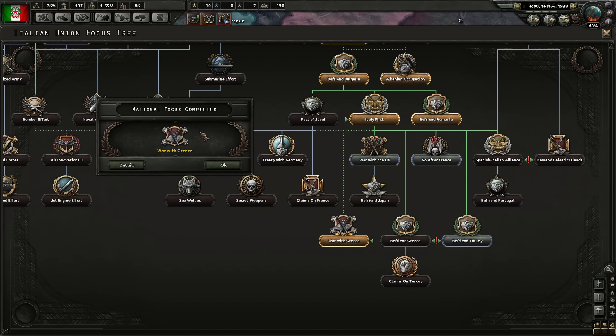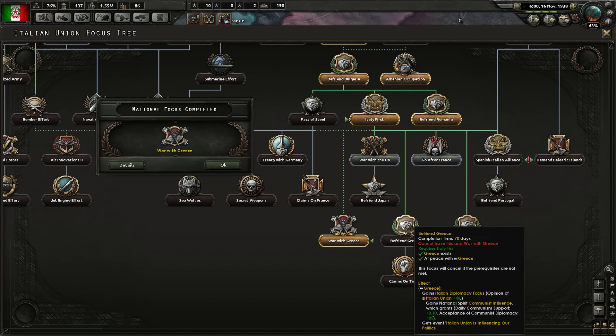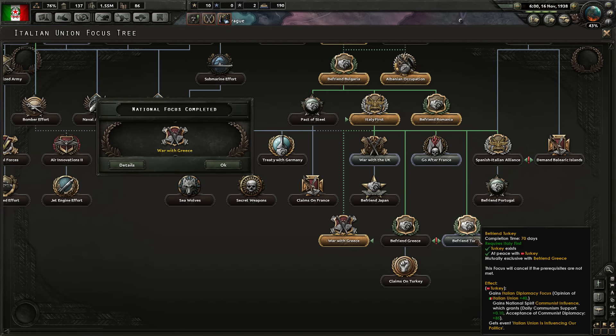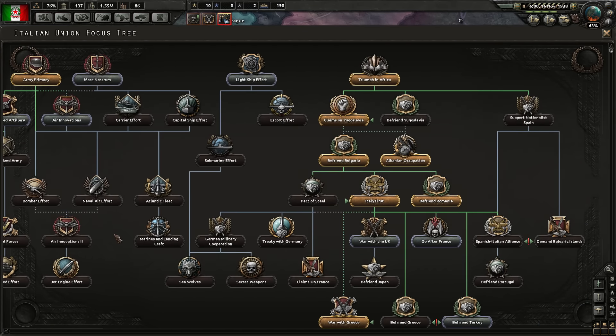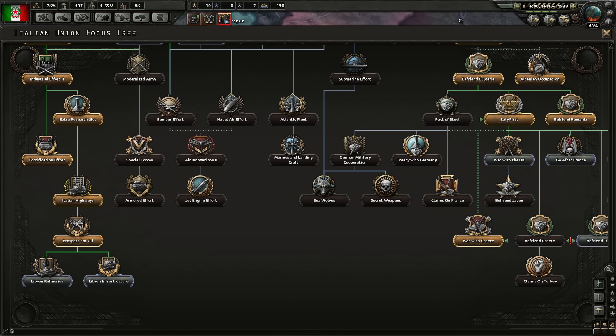We finished the 'War with Greece' national focus, which gives us the ability to claim Greece — it does require Befriend Greece, but maybe that skips over. If anything, I'll just Befriend Turkey, but I'd rather not. What we'll do now is come down to Libyan refineries — we're going to need this oil. We're already 17 in the hole, so doing this now is going to be worth it.